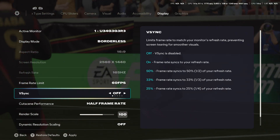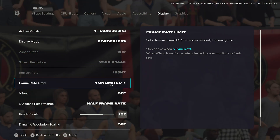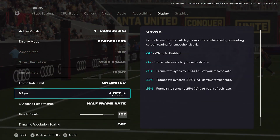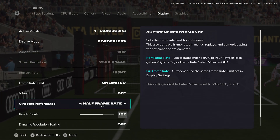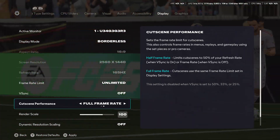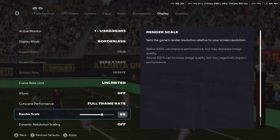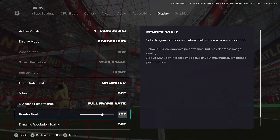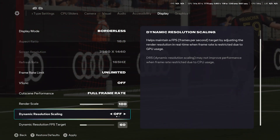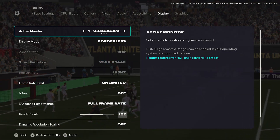Scrolling down, VSync should definitely be turned off, unless you're getting screen tearing. Your frame rate limit should be set to whatever you'd like your max frames to be — usually unlimited or the highest option, if you'd like to see your FPS number skyrocket. Your cutscene performance is, by default, set to half of your frame rate, but leaving it at full frame rate should give you higher FPS in cutscenes, not that it matters too much. Render scale should always be set to 100% to make sure your game isn't unnecessarily blurry if it's lower, or using more performance than necessary if it's higher than 100. Dynamic resolution should always be turned off, otherwise quality may change drastically while you're playing the game, which could be very distracting. And that's really that for the display tab.